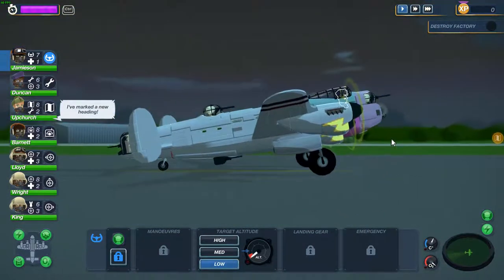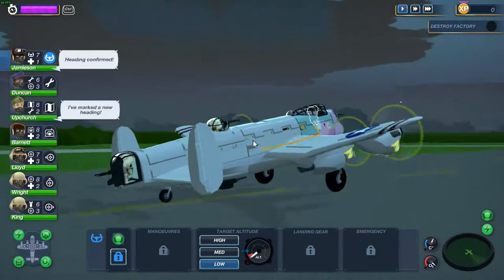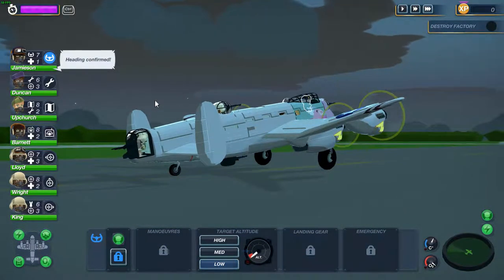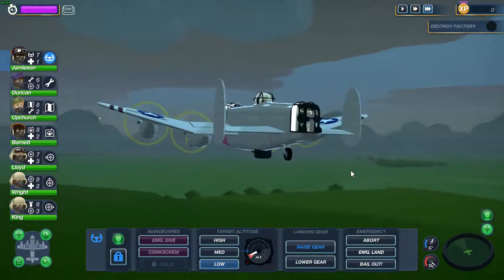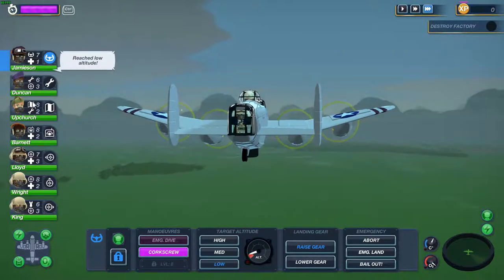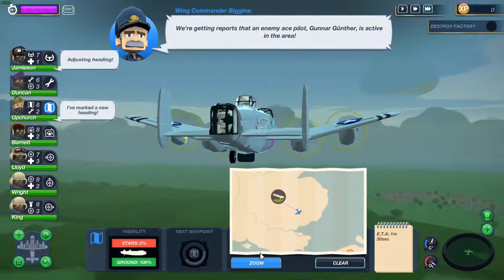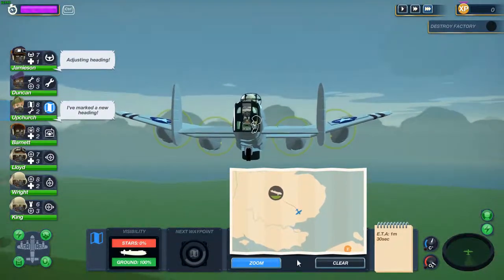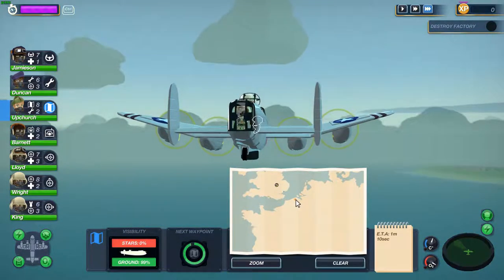All right, where do we need to go? To that area. Let's speed it up a little bit, raise the wheels up. Let's see how far we have to fly - there's already the next objective. Let's zoom out a little bit because that's the area we need to go to.